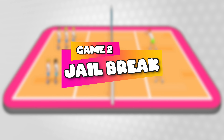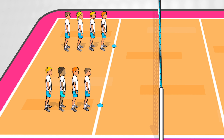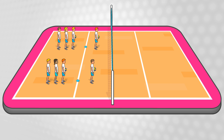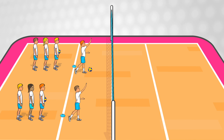The next game is a spiking game called Jailbreak. Line up in two or three lines on one side of the court behind the attack line, and each line needs a few balls. The other side of the net is the jail. The first person in each line moves closer to the net with the ball, throws the ball up, and then spikes it over to get it over the net to the other side of the court. If your ball is hit out of bounds or into the net and it doesn't go over, you have to go to jail on the other side.